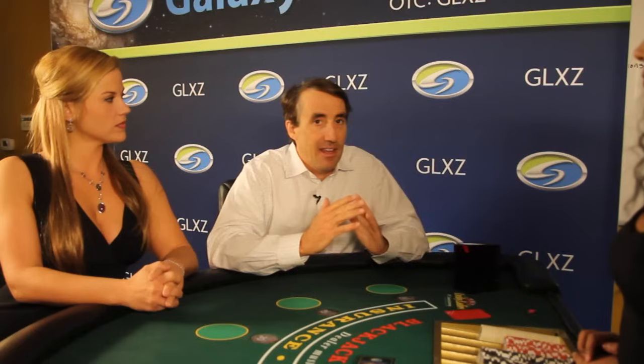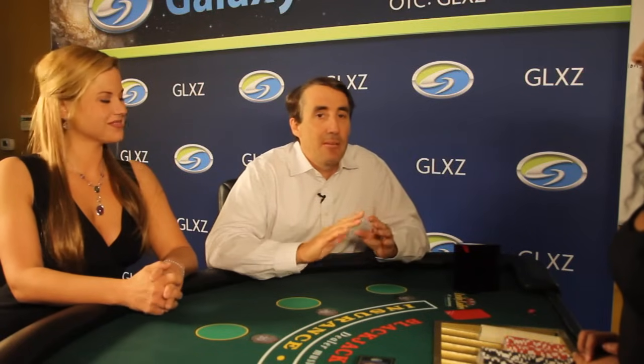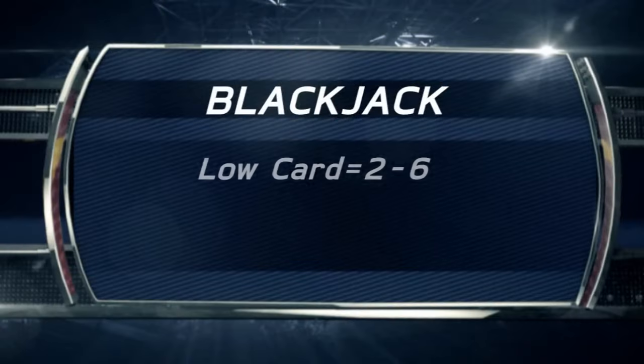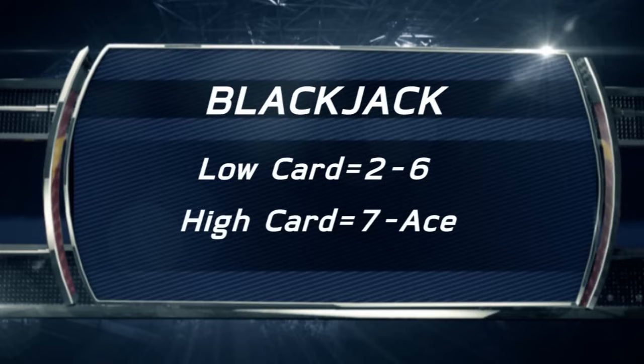I'm going to break this down into various types of hands the player might get. Normally, when people present what's called the blackjack basic strategy, that is how to play every single possible player hand by all 10 possible dealer hands. I'm going to teach a slightly simplified version of that. Rather than looking at all 10 possible dealer up cards, I'm going to break them into just two types: a high card and a low card. A low card is a 2 through 6, and a high card is a 7 to an ace.